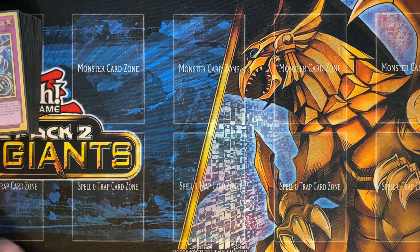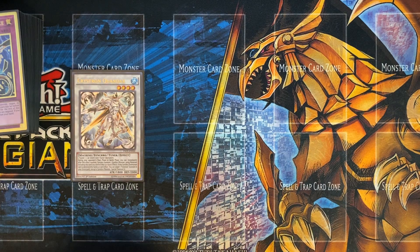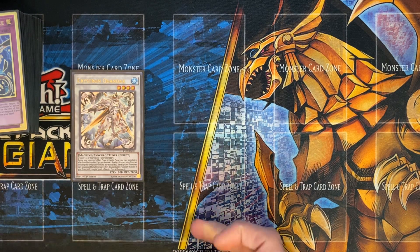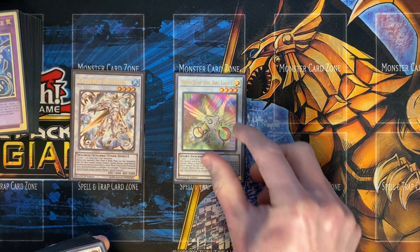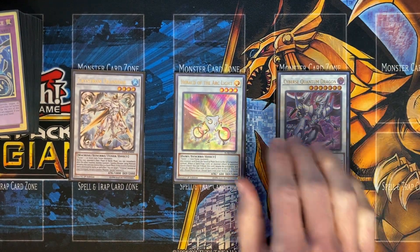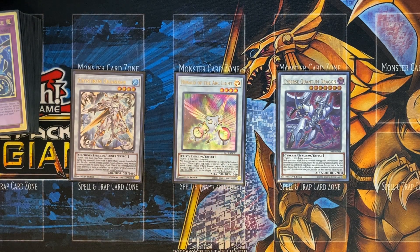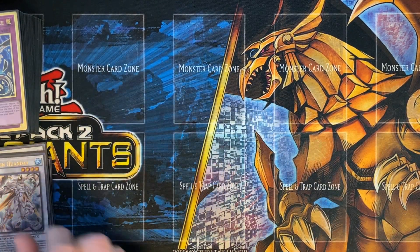Continuing on with the Extra Deck — we've changed it up a little bit. We cut Metal Marcher, Formula Synchron, and Linkross. In their place we put Crystron Quandax, which is great to bring off of Crystron Halqifibrax. You can Quick Effect banish itself, bring this out, and then Quick Effect Synchro using this and another monster you control. We still have Herald of the Arclight. Cyber Quantum is really great to bring off when doing Auroradon plays. Most of the time you can end on a board with Auroradon, Quantum, Herald, and maybe even Savage if you leave Halqifibrax on the field. Since Zen Maintenance is a machine monster, you can use Zen Maintenance instead of Halqifibrax to go into Auroradon without him. And of course the one Borreload Savage Dragon.